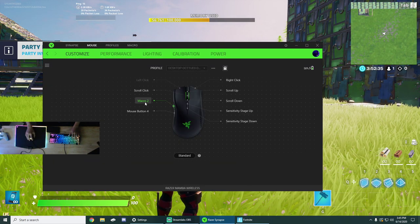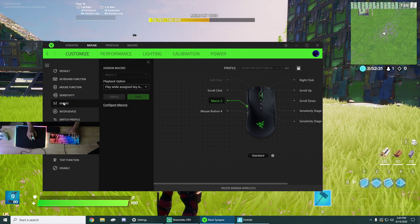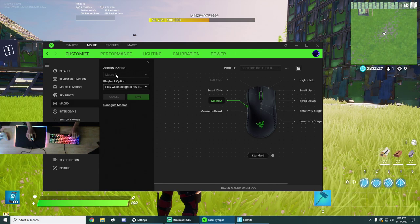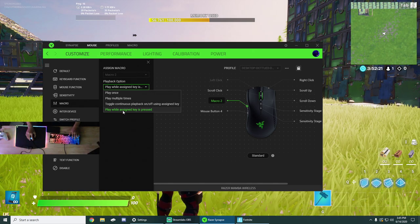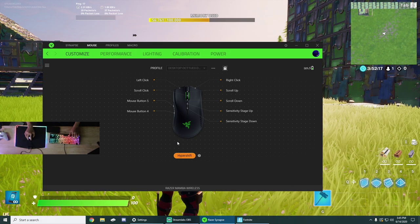Then go to the mouse, click on this, and it should bring you to this. Click macro, click the macro set up that you played — then press 'play while assigned key is pressed', then press save.